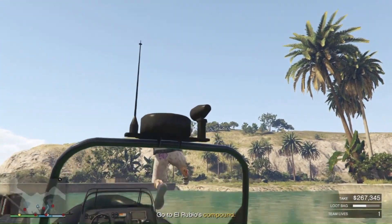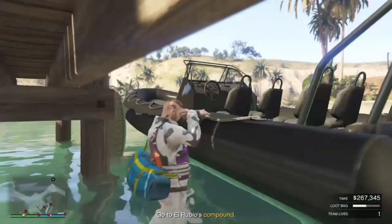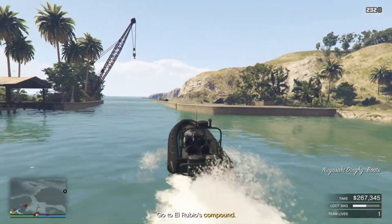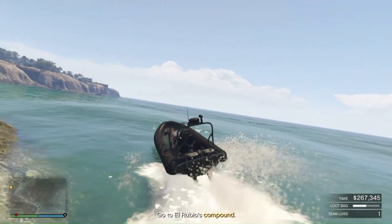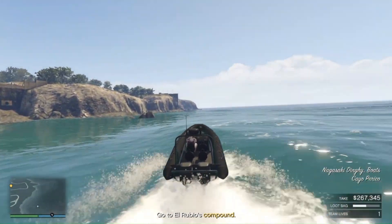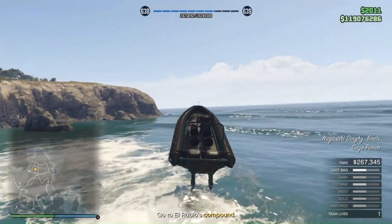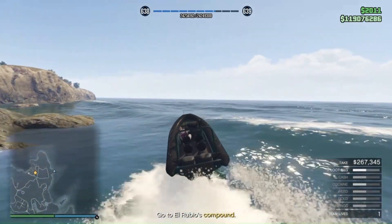I'm going for this dinghy up here because this guard left his post — which is dumb. If he'd stayed there, I couldn't have accessed the dinghy. There's another dinghy but there are two guards right there. My guy doesn't want to get in the boat — press triangle or whatever button to enter vehicles and they still don't respond correctly. Anyway, he's in the boat, let's GTFO. Around the coast of the island we go — there are no patrol boats here because we landed on the island itself and didn't take the longfin.